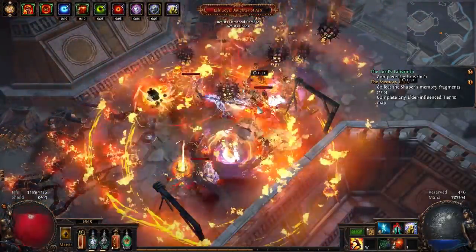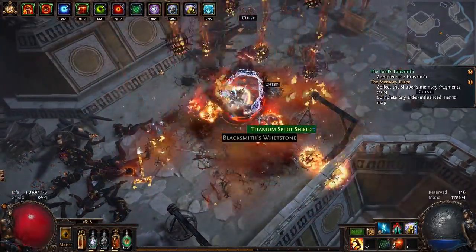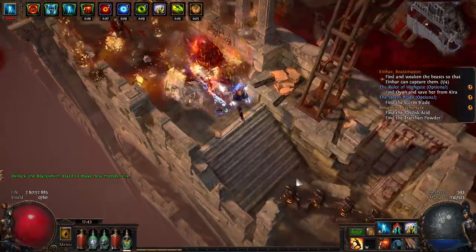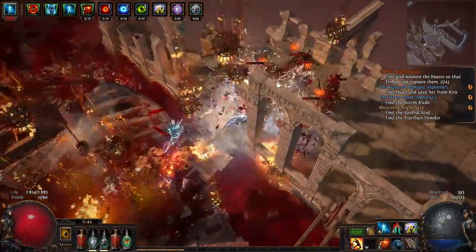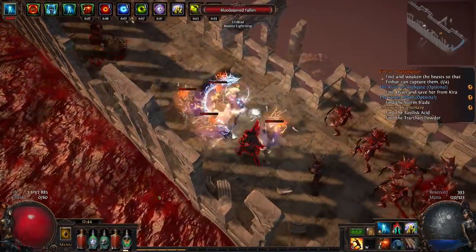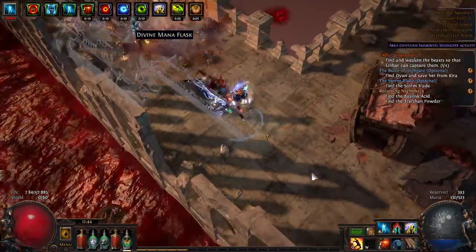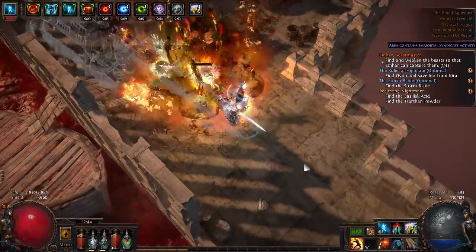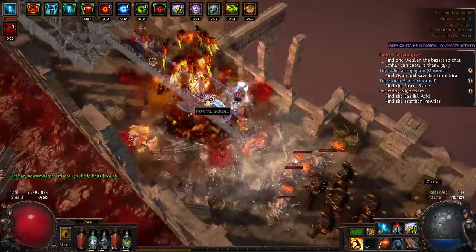Even if the end result of this build would be pretty decent overall, I still wouldn't recommend it just because of how painful the leveling process is. I'm not even sure how I'm gonna do Uberlab with only 4,200 life. That said, Cast on Crit on its own is really viable now — I can only imagine Cast on Crit Firestorm absolutely killing your FPS. Maybe even using Corpse/Malice, which is an obvious choice for Cast on Crit builds now. Corpse/Malice builds were good before, and now that Cast on Crit got buffed they're going to become really good.